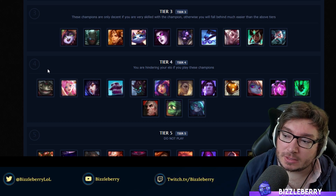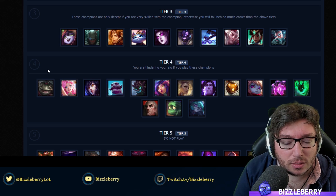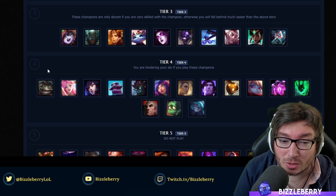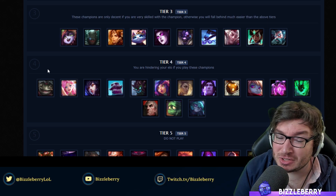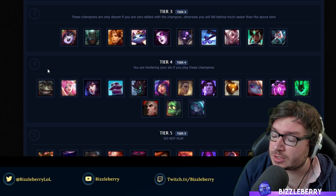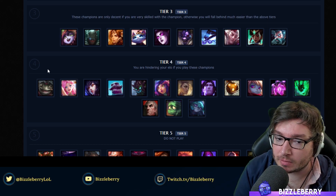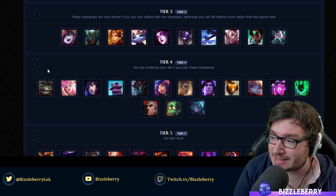Lulu I've also reduced from tier 2 to tier 3 — her win rate is going lower and lower. I think there's been a lot of people doing Moonstone Lulu even with Moonstone being nerfed. I would advise if you're going to go Lulu, do Shurelya's, because you should be pairing it with someone who needs the movement speed like Twitch, Kogmaw, or Vayne. But you're relying on your AD carry too much for it to work. Leona I've moved down a lot now — she's still the tankiest tank but there are better engage champions to play, and basically any hook champion is better apart from Thresh.